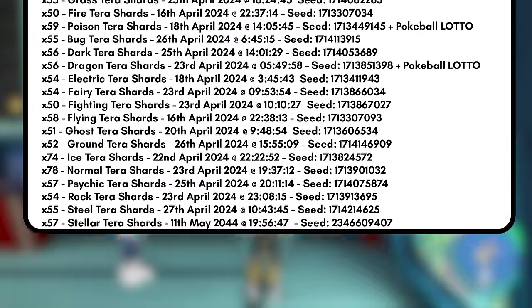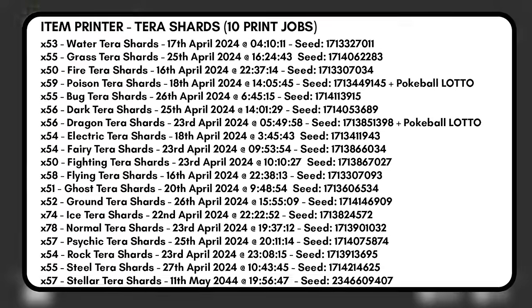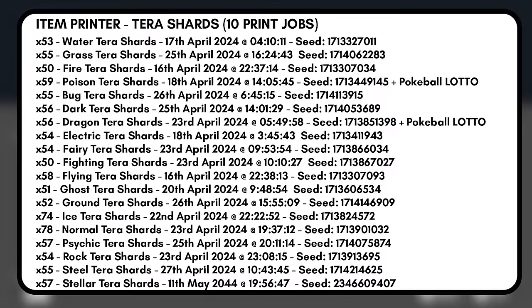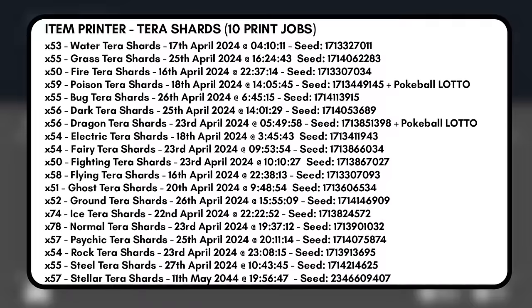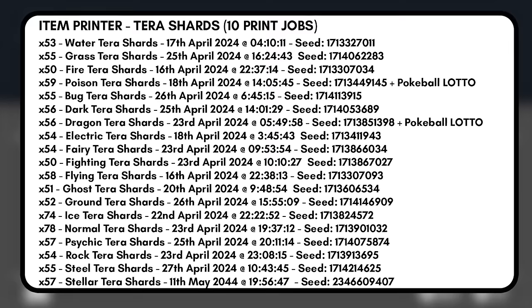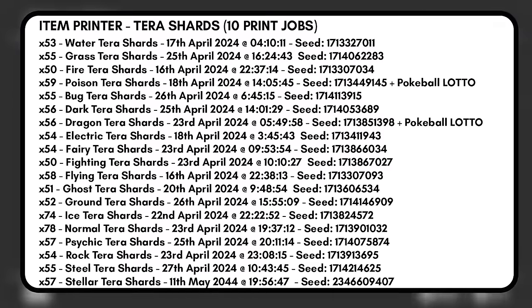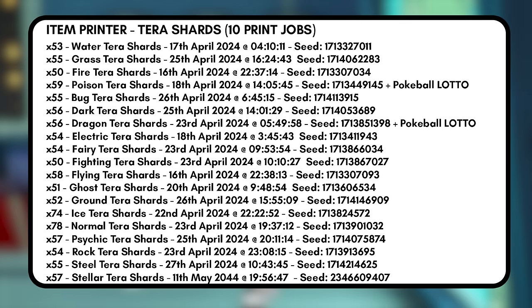I've also put together dates and times for every type of Terra Shard available in game that guarantee a minimum of 50 Terra Shards per type per job without requiring the 2x item bonus to be set up beforehand. So if you're in a rush and just need 50 Terra Shards to change one Pokemon's Terra type, these are helpful. These are all based on 10 item printer jobs at a time with no bonus required. I'll leave a list of these dates and times on screen now — pause the video if you need to — and these were all discovered using the Item Printer Gacha tool.